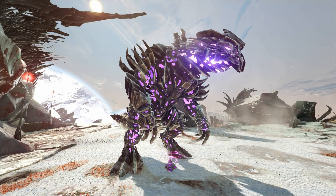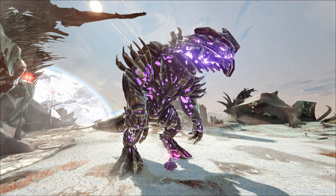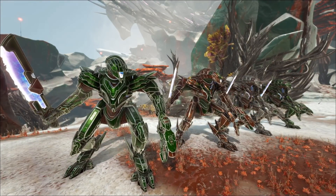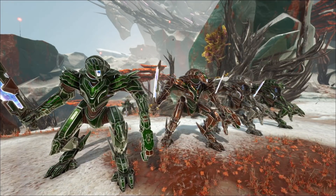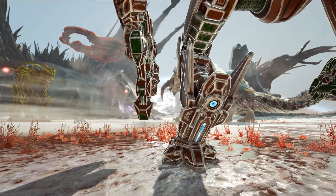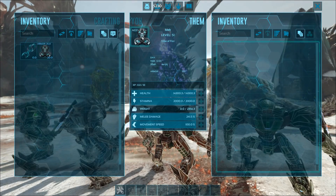Now for the Alpha Titan — he basically does the same abilities, but there's one special catch. If you have four mechs and have already killed the Beta Titan, you can get a new item called the Mega Mech module. This allows you to combine four of your mechs into a Mega Mech to fight the Alpha King Titan. Yeah, that's pretty cool.